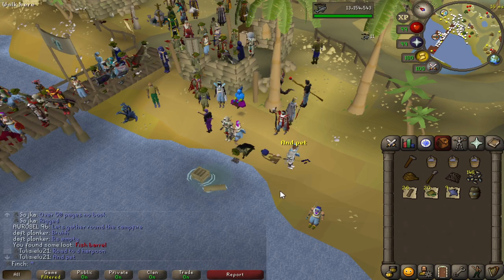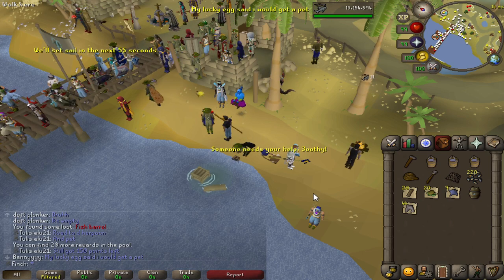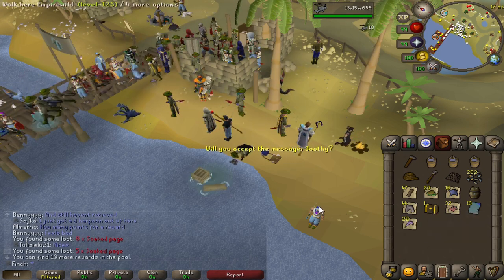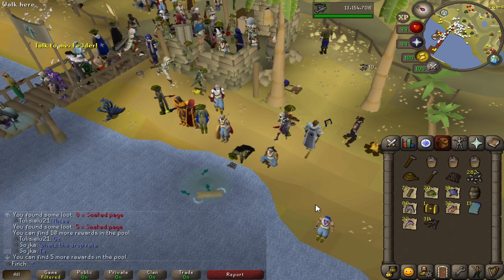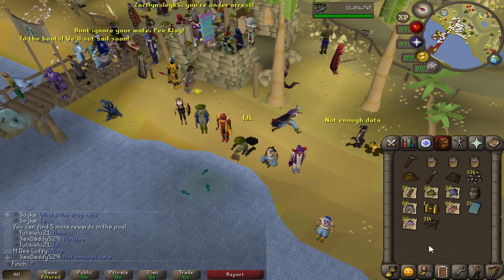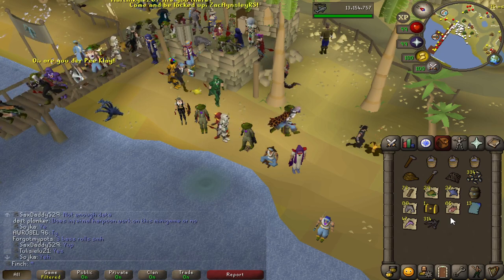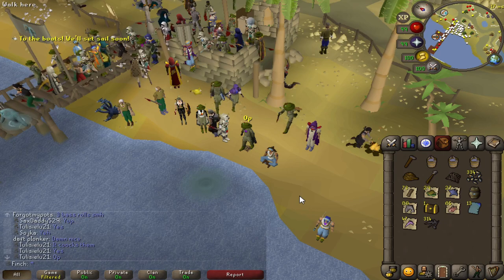Figured I would come and try out the new Tempoross boss and I got my first unique being the Fish Barrel — only one day after it's been released. This is post-buff; initially the rewards were a little underwhelming but they've upped the amount of fish and the rarity. My first soaked pages as well. I do kind of regret not waiting to get 99 fishing because I think this would have been a very fun way to do it. I might try to get the fish needed to enchant a lyre — 200 manta rays, sea turtles, sharks and bass. The only other way to have gotten the fish would have been fishing trawler, which I definitely wouldn't have done. Maybe I'll also get the Tome of Water, we shall see.